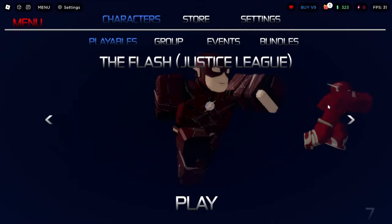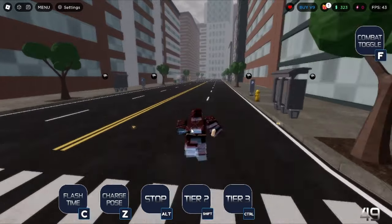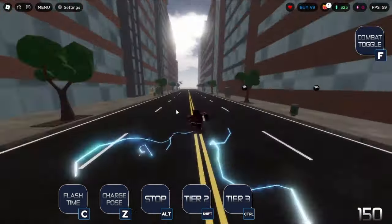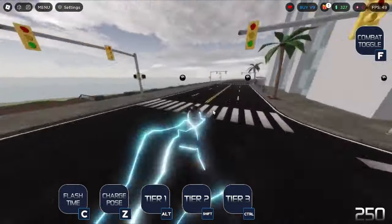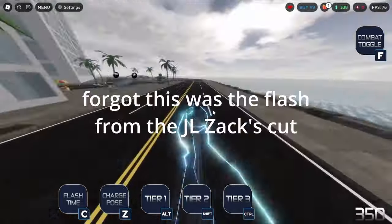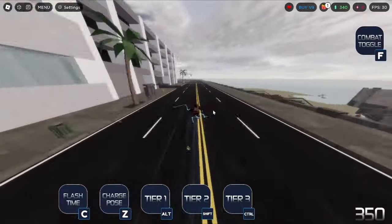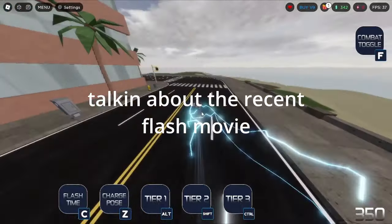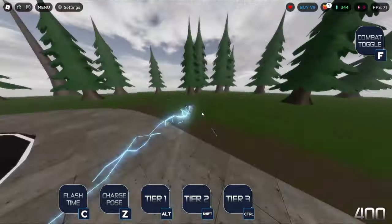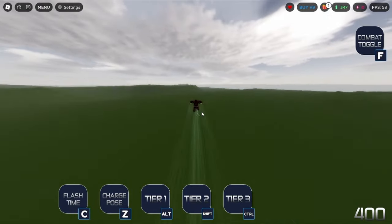Let's try out a different character — let's try the Flash Justice League to see if there's any difference. So there are trails, and the trails are different. Tier 2 — it's still running the same way. Look at this goofy running style. I think they got the colors wrong — if it were accurate to the movie, it would have been yellow, but it doesn't really matter. Sonic Boom! On the other note, this is still pretty cool — I still find this very awesome.